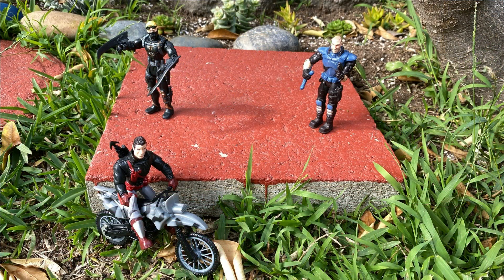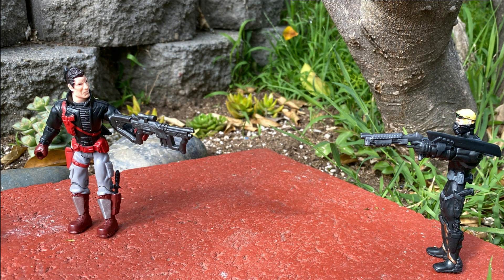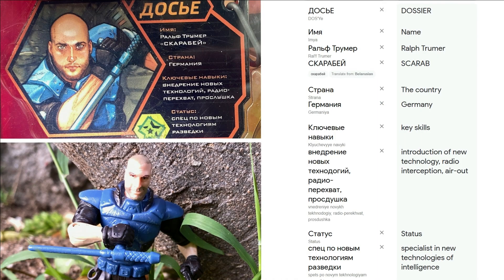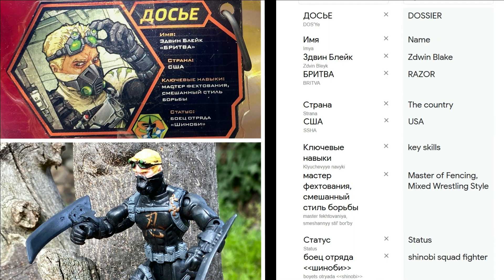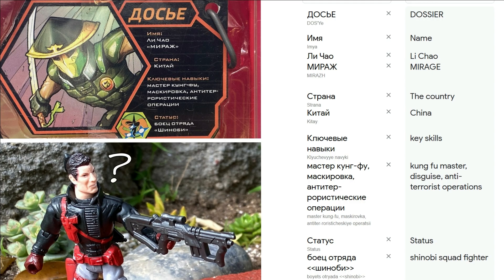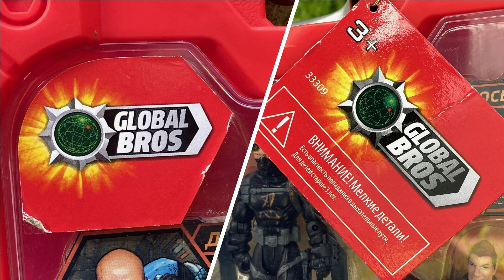We already know the set comes with Boulder V1, Decoder V2, and Road Rash V1, but they have other names. Meet Ralph Trumer — Scarab. Edwin Black — Razor. And Li Chao Mirage. Yeah, this set comes with Mirage's bio for some reason. And look at that Global Bros logo — it's so lame, but I love it.